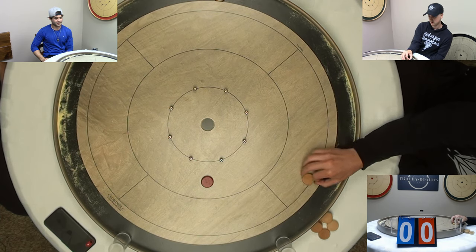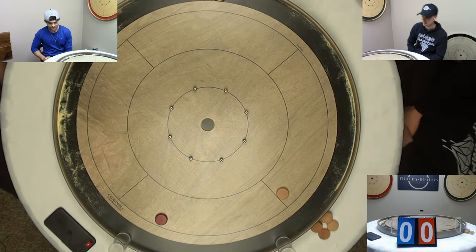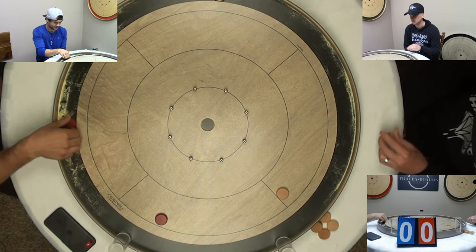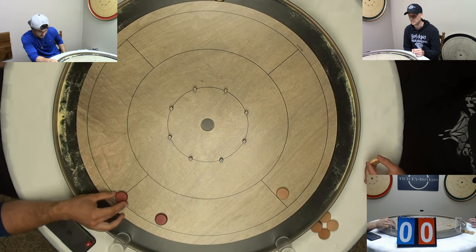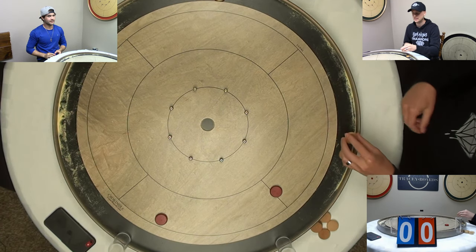Now McKenzie going for the take out. Not sure if he's trying to roll in here. Catches a peg — tough one. Now Garrett's got a long hit and stick shot here, but if he can be successful then he'll have two discs on. He's got himself in pretty good shape early in this match.